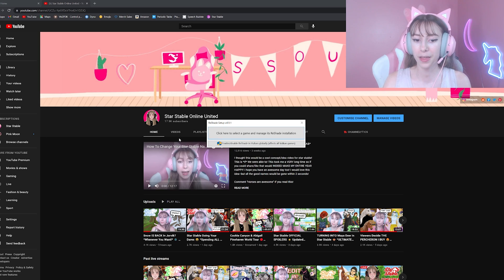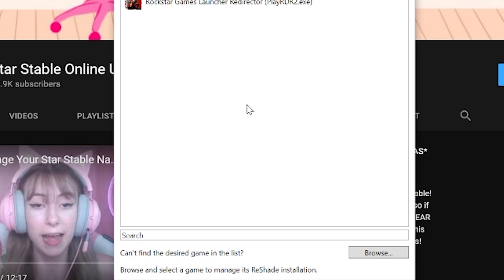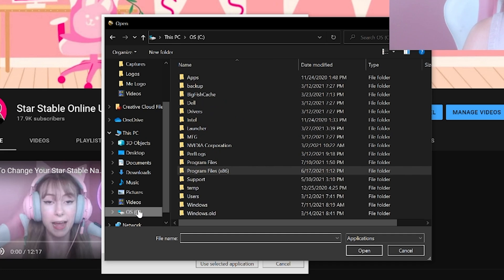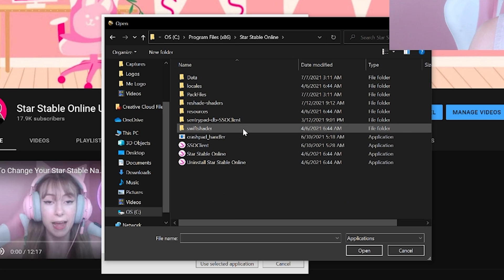This is what the setup looks like. It says 'click here to select a game and manage its ReShade installation,' so you are going to install ReShade into the specific game that you want. This should work with many many games. Since Star Stable isn't listed as an option, I'll click Browse. Your Star Stable may be located in OS Program Files x86 — Star Stable Online — which is the same spot for most people.